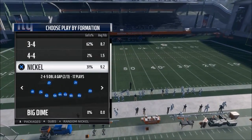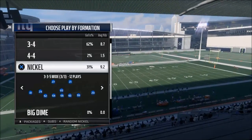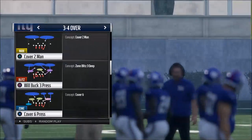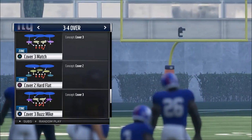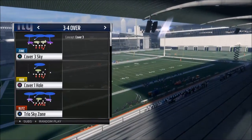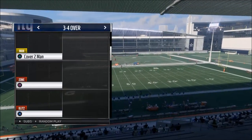We talked last week about the nickel 335 wide formation and how to utilize that. This week we're going to talk about the 3-4 over formation and see if we can find something from it. Blitzes that normally work — and here's my number one tip — is to blitz from depth. I think looping blitzes are going to be the way to go this year.